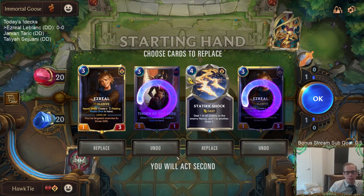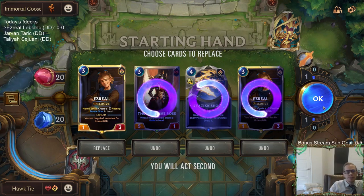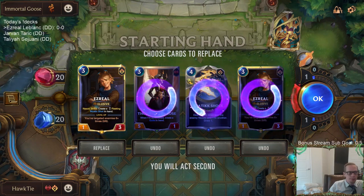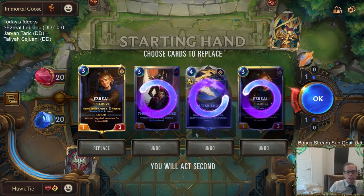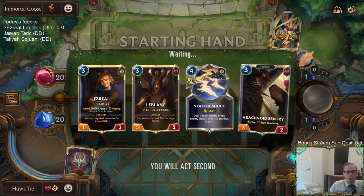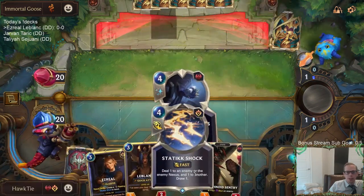I'm going to mulligan all three of these. Static Shock can be good — it helps Ezreal level up. They're probably a Twisted Fate powder keg deck, and Static Shock could be decent against powder kegs. Maybe I'll keep it since it's good against Petty Officer, powder kegs, Black Market Merchant — it can kill that kind of stuff.